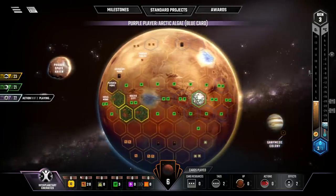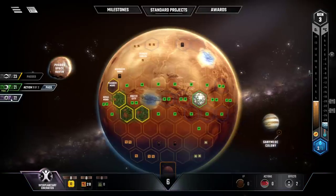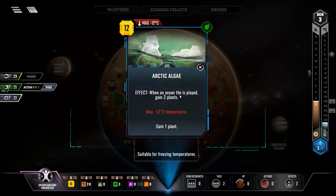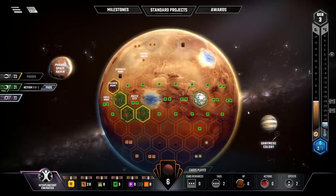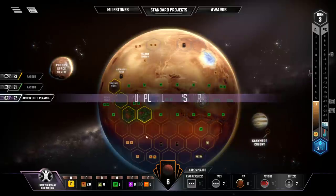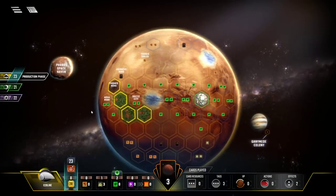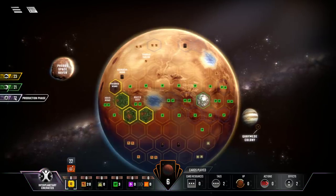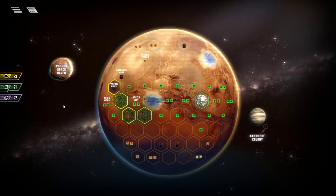Looking at another player's card — it requires minus 12 degrees. Oh, it's a card with a max temperature requirement. Interesting — and whenever an ocean tile gets played by anyone, that player gains two plants. That's potent — that person is going to get a lot of plants for free. I think I just have to pass here because I don't have much cash. Yellow has eight plants and might be placing a greenery soon.